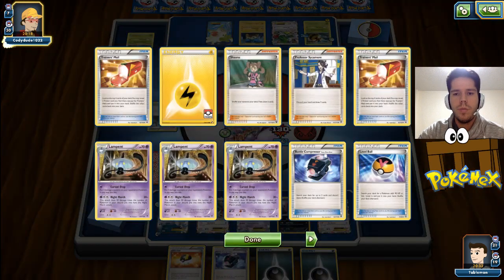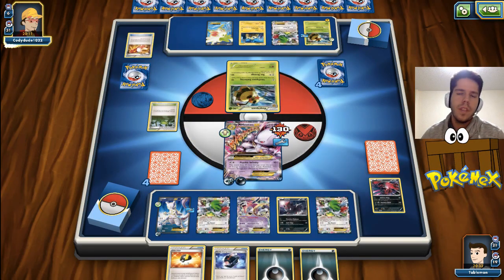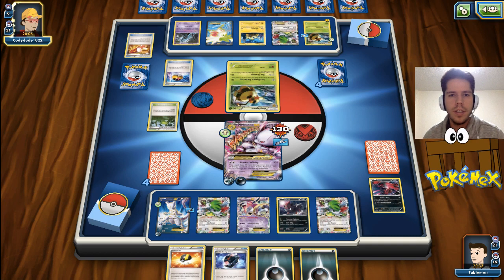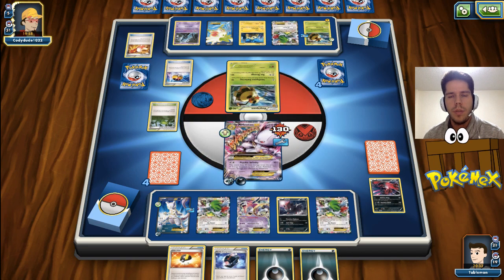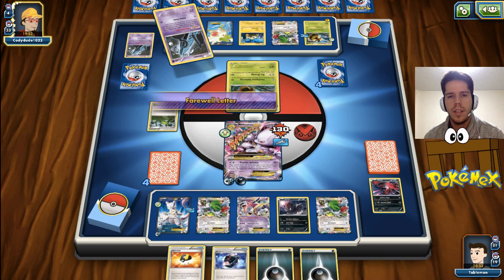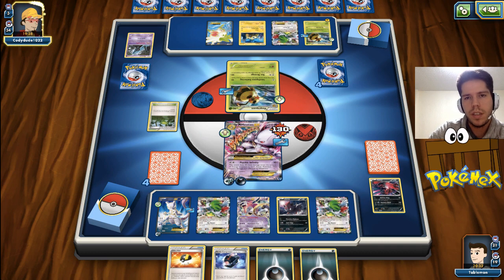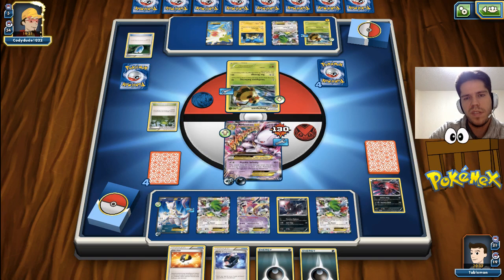He's down to 2 DCEs and he didn't attach any energy last turn, so he might not have it just yet. He's at some risk of getting decked out. I also think I might be able to Lysander up something. He only has 3 cards left. He has a Verse Seeker so he can KO. He's going to Birch - is he really going to Birch? He hasn't attached an energy yet.